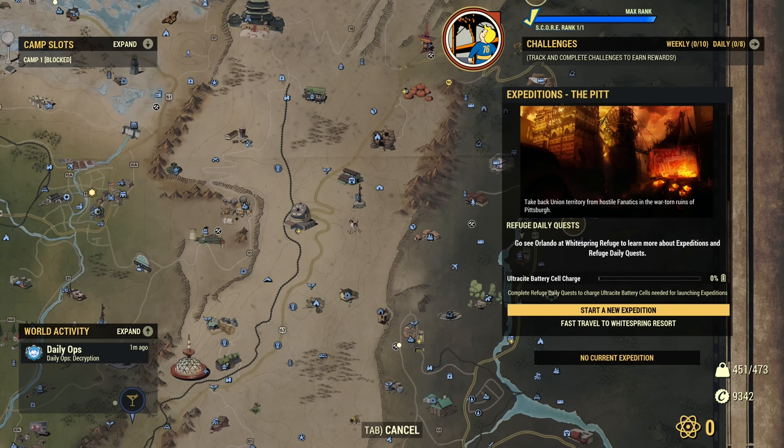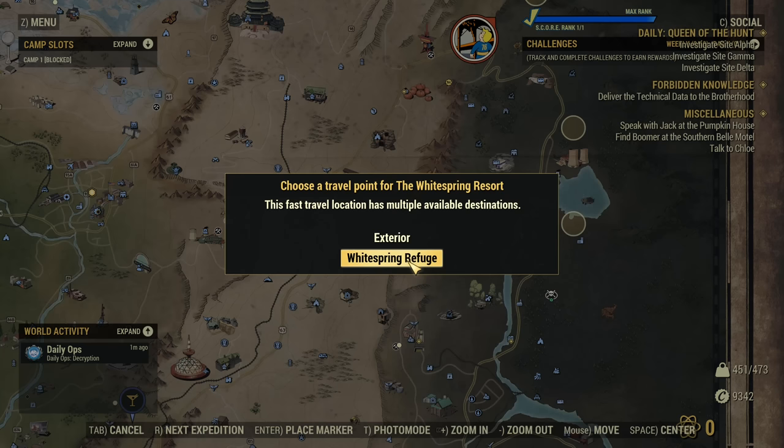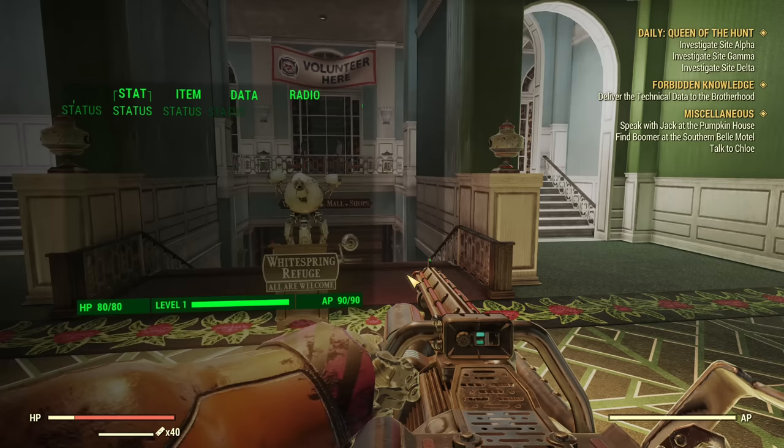After opening the map, we have a new huge icon at the top of the screen. After clicking on it, I see that I have an empty Ultrasight battery charge, so I cannot start an Expedition yet. However, I can directly fast travel to Whitespring Resort to start my dailies. And here's a surprise — you can fast travel to Whitespring Refuge or exterior. Two options.